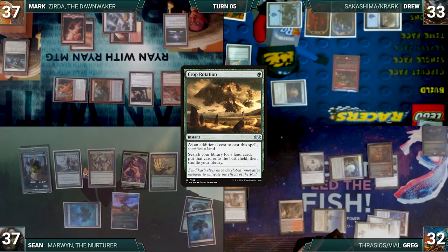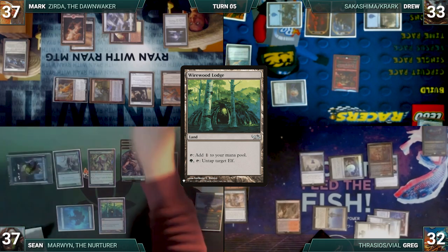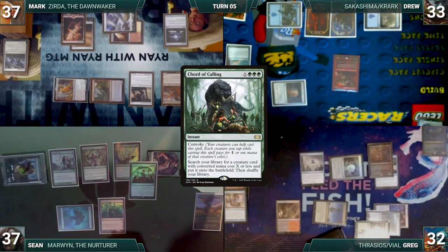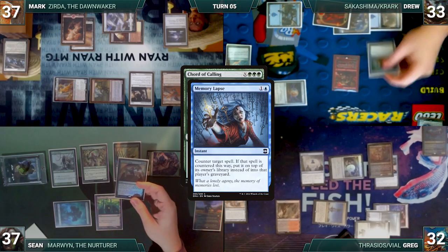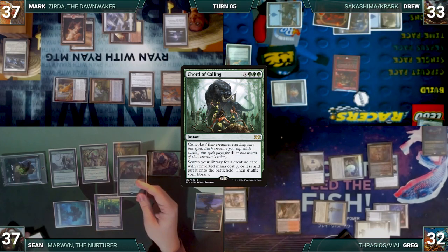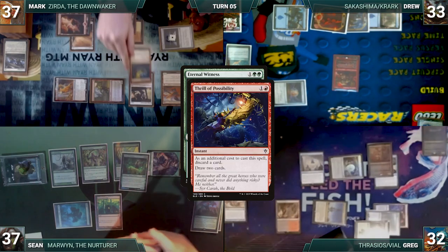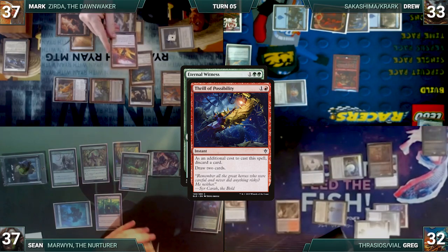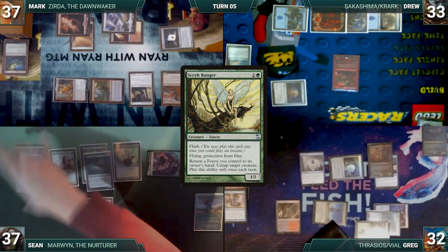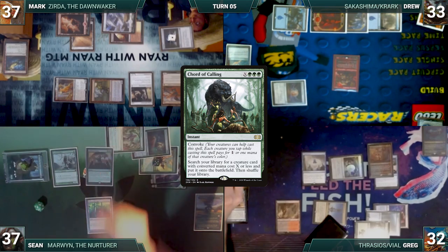Sean casts Crop Rotation sacrificing a Forest, fetching up a Wirewood Lodge. He taps Marwyn for 4 green — Verity Circle triggers and Greg draws. Sean taps 2 Elf Warriors to cast Court of Calling where X equals 3 — Verity Circle triggers twice and Greg draws 2. Drew casts Memory Lapse targeting the spell, loses the Krark flip, and Memory Lapse returns to his hand. Court of Calling resolves, and Sean fetches an Eternal Witness onto the battlefield. Eternal Witness triggers, targeting Court of Calling in his graveyard. Mark casts Thrill of Possibility discarding Desperate Ritual and draws 2 cards. Sean returns Court of Calling to his hand, activates Scrib Ranger untapping Marwyn, and taps Marwyn for 4 green — Verity Circle triggers and Greg draws. Sean taps 3 more creatures to cast Court of Calling where X equals 4 — Verity Circle triggers 3 times and Greg draws 3.